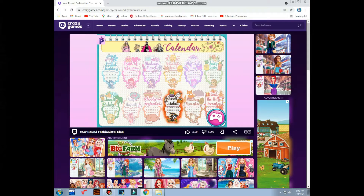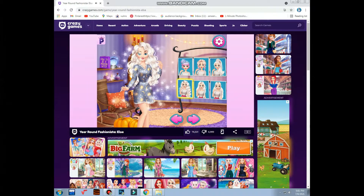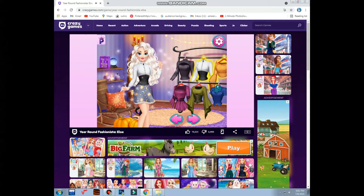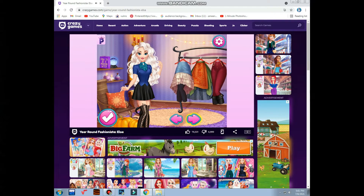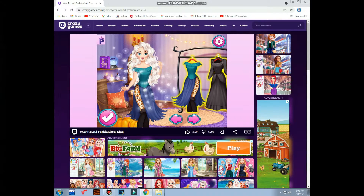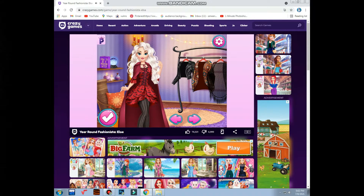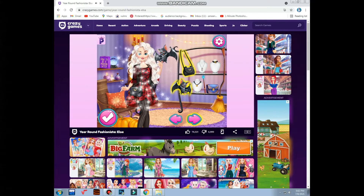The next is Halloween. Hairstyle for Halloween — this is nice. T-shirts are not good for Halloween. Frocks or buttoned shirts for Halloween. This one, this one — no, oh this is pretty nice. Necklace — that's nice. Bag, necklace. This one — I don't know what it's called in English.